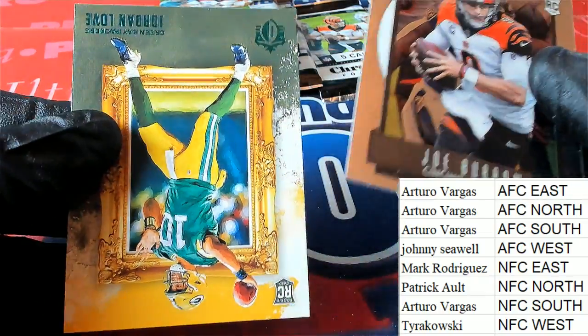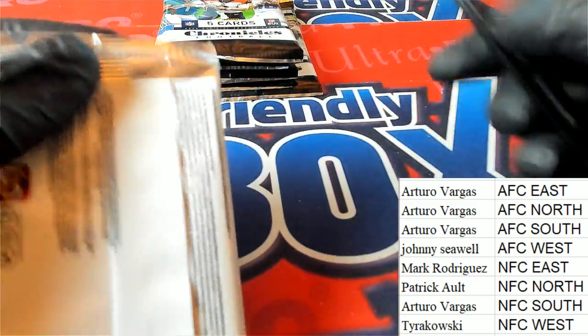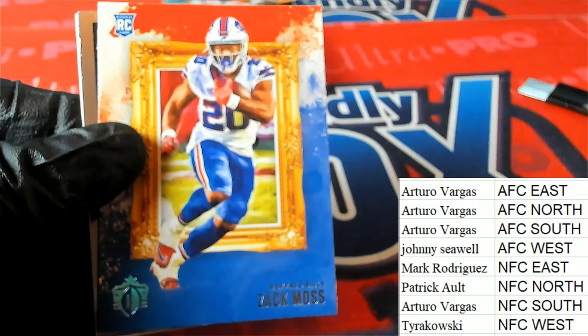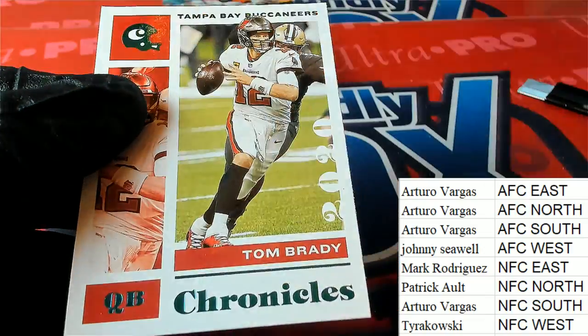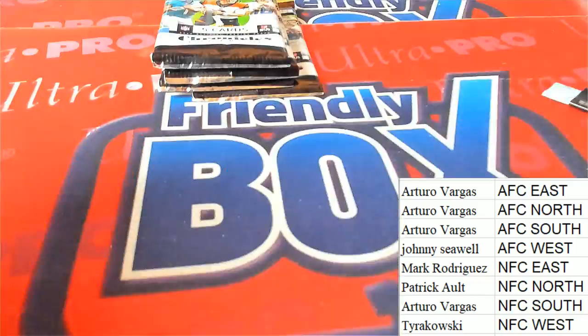And a Jordan Love for Green Foyle. Nice one there. Terkowski, way to go — pulling a nice autograph. Tom Brady for Green Foyle. NFC South.